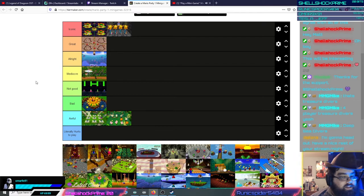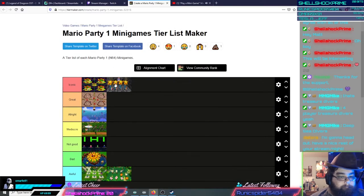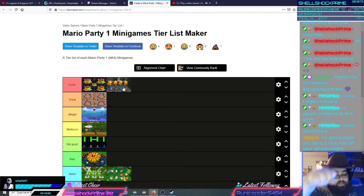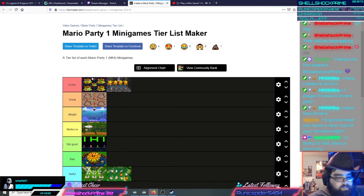Balloon Burst. This one's iconic — everyone remembers Balloon Burst, and it even returns in Mario Party 2 as a 2v2 minigame. You have to alternate A and Z, or A and B, to blow up a balloon — basically pump a balloon in good rhythm timing to pop a Bowser balloon. First one to pop it gets the ten coins. This is also a Bowser survival minigame, so the first one to pop doesn't get their coins stolen by Bowser. These two minigames funnily enough double as both a Bowser survival and a regular four-player minigame.